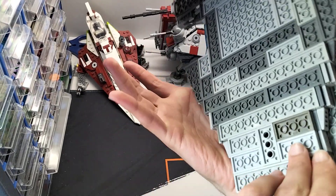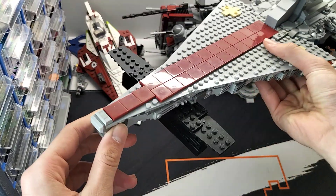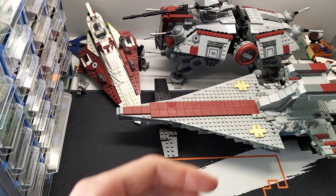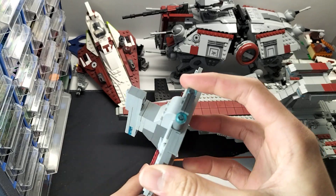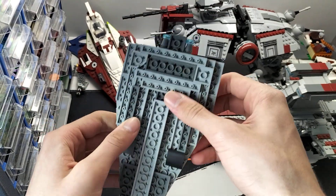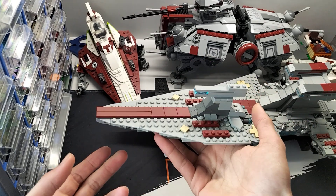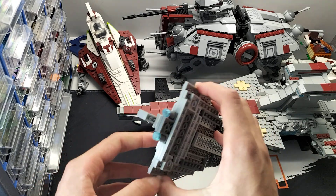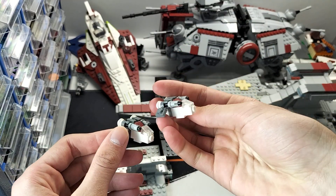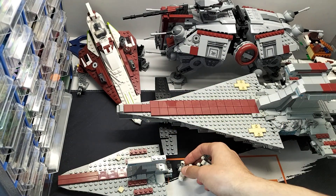It does the job. I think it's pretty decent for a custom Venator build. Now we've got the Acclimator - also made by myself. I'm planning on doing a video all about the Venator and Republic fleet, showing the micro one with the Acclimator. The small gunships are designs from the internet - from YouTube - but I don't remember who I took them from.